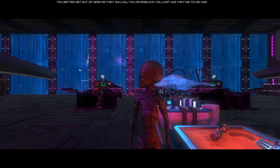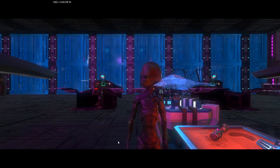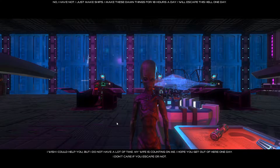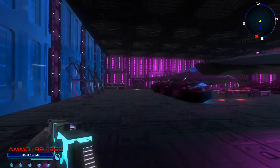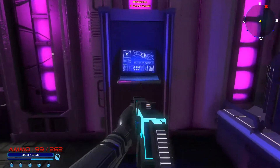NPC: 'You better get out of here or they will kill you or enslave you, just like they did to me and my family.' Player: 'I can't leave until I find a galaxy map. Have you seen anything like that in this place?' NPC: 'No, I have not. I just make ships - I make these damn things for 18 hours a day. I will escape this hell one day. I wish I could help you but I do not have a lot of time. My wife is counting on me. I'll help you get out of here one day.' All right, so we're just gonna let him be and proceed.